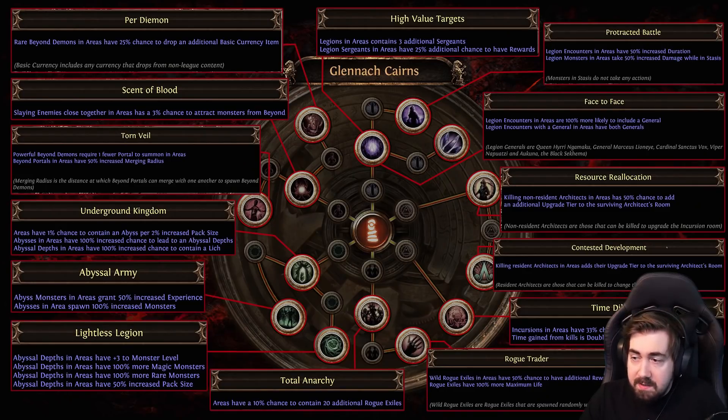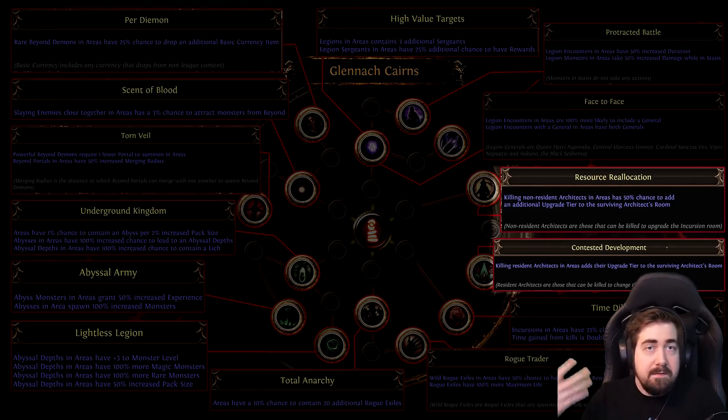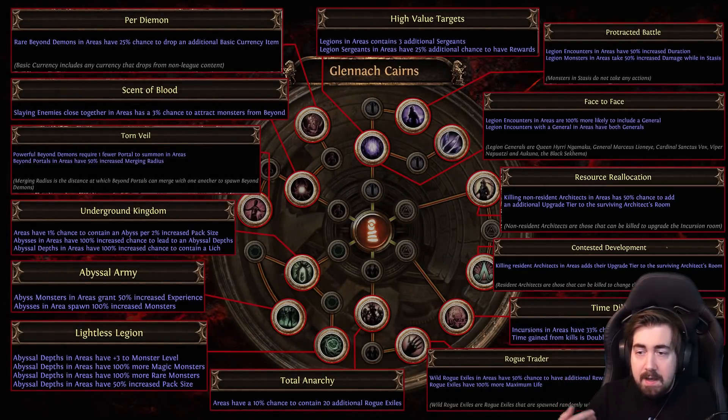For Glennach Cairns, I am 100% going to be opening up with Resource Allocation and Contest the Development — these are the incursion nodes. Basically it means very often it's either guaranteed to get an upgrade to plus two, or a 50/50 chance at plus two depending on whether you're changing the room out or upgrading the one you're in. Really really nice to get a large amount of corruption temples — that's an easy two first points for me.